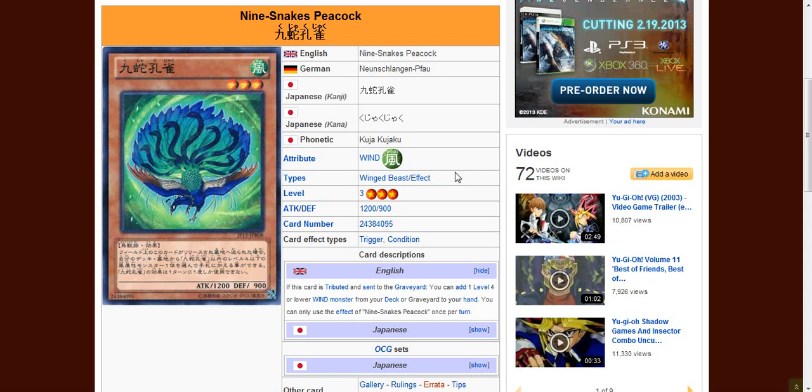Hello everybody, it is Andy051 here, and welcome to the first episode of Card Friday. On this first episode of Card Friday, we will be talking about Kuja Kuja Ku. That's his Japanese name, right here. So, as by a comment on the introduction video, someone wants me to go over this card. Let's get started.